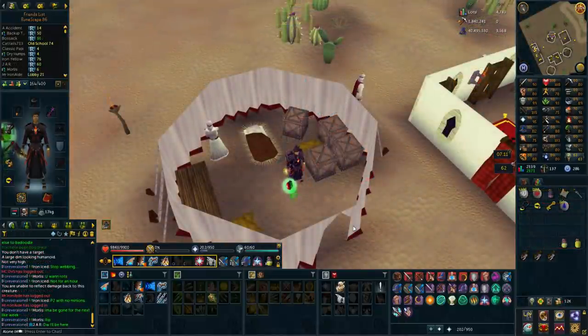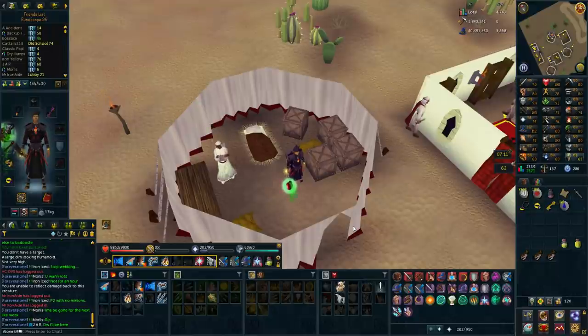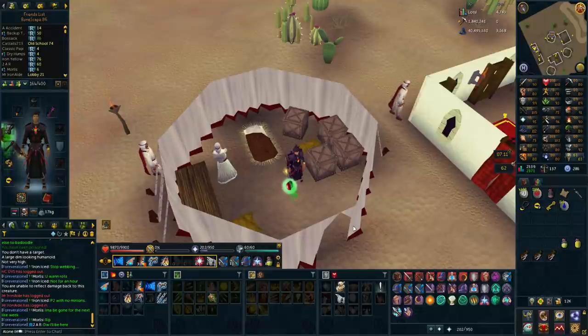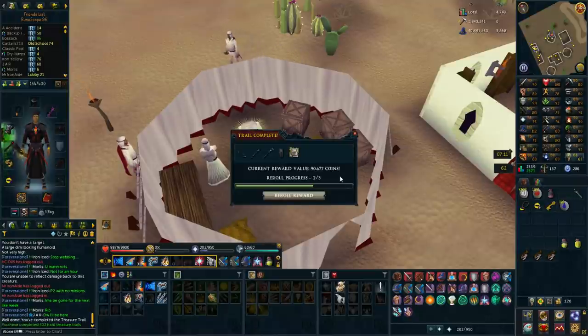For about two days I've been killing Aviances just to get some adamant bars for Summoning, so I can use all those blue charms I had in the bank — which is roughly 1,600. I think I have about 600 adamant bars in the bank now. It's a pretty good method of getting them. During that time I did get a hard clue scroll, and now I'm going to be completing it. Hopefully I get something good — but it's 90k, very standard.